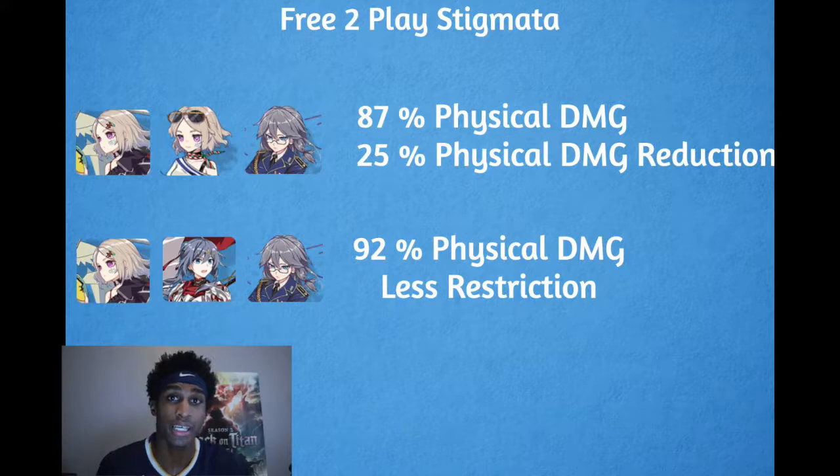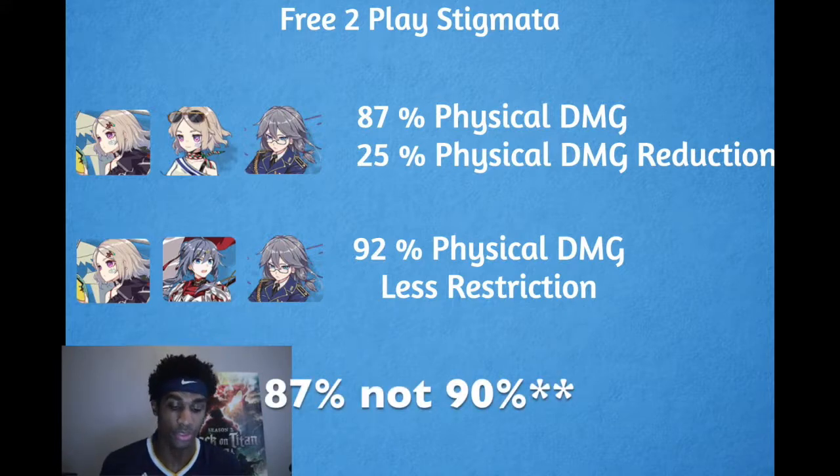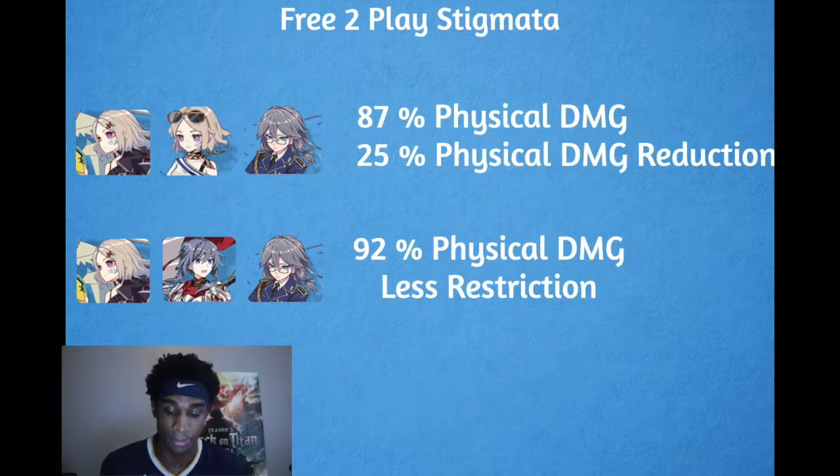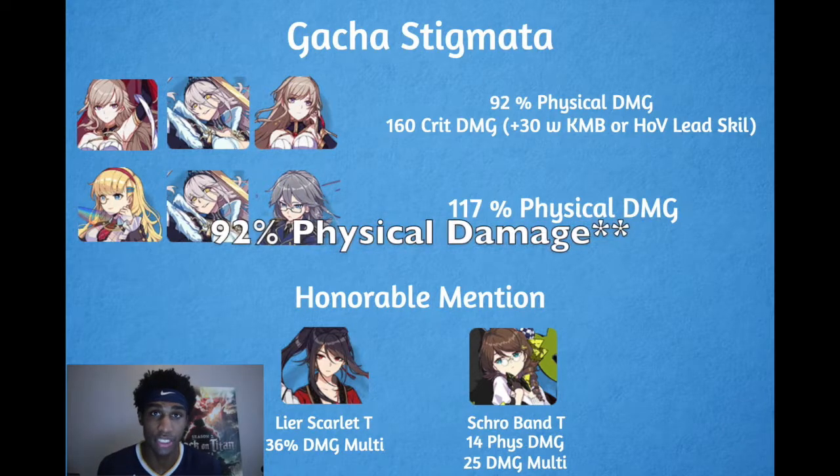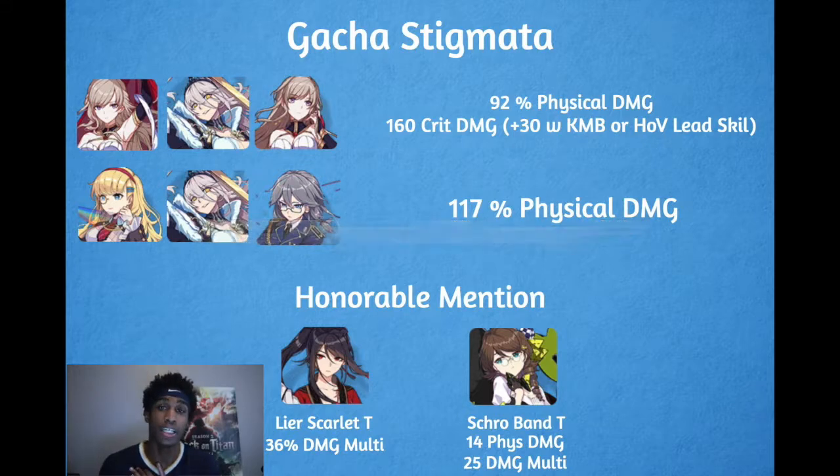On the Stigmata side, we have Picasso T, Picasso M, and Fuja Pride B, which gives you 90% physical damage. You can also go Picasso T, Fuja Knight M, and Fuja Pride B for 92% physical damage. For gacha Stigmata, you want Michelangelo Top and Michelangelo Bottom, and Ekaterina M — that gives you 77% physical damage and 70 crit damage, as well as 90 crit damage from your weapon skill and ultimate skill. If you lead with Night Moonbeam or Horsher of the Void, they give an additional 30, boosting you to around 200 crit damage and some physical damage. Alternatively, Isaac Newton Top, Ekaterina M, and Fuja Pride B gives you 117% physical damage.